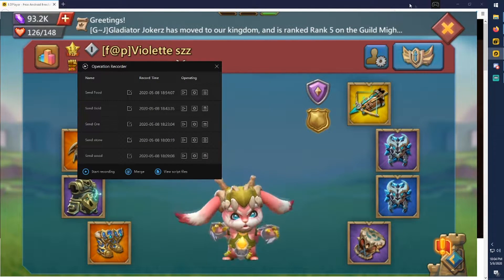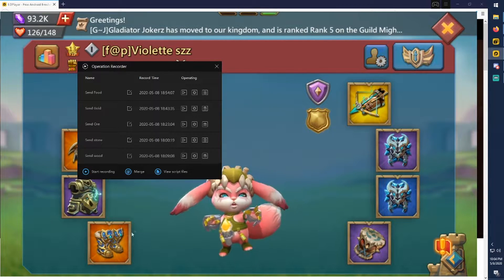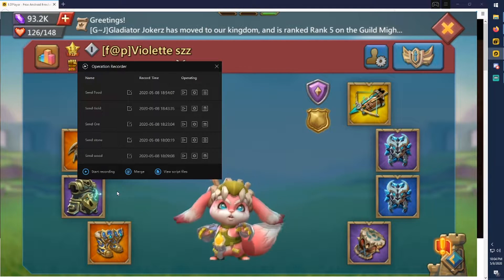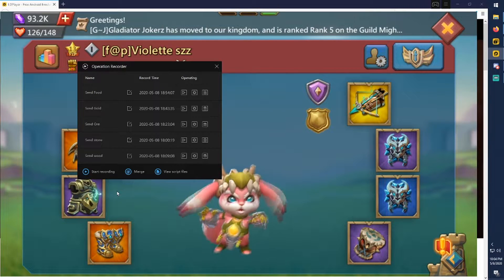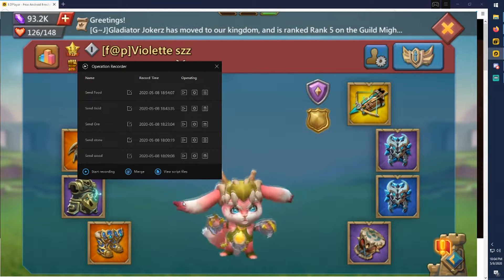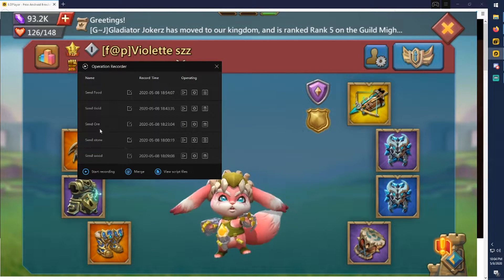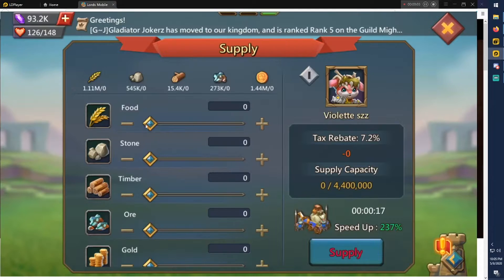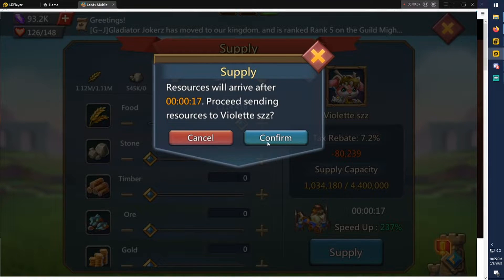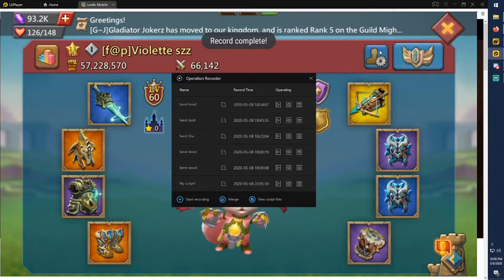When you start recording, you'll see a pause and a stop button in the top right area. Don't click as fast as you can because it will mess up the mechanics — the game has a check where if you click too fast it'll stop you and give you a prompt. So you're going to start recording, click on the profile, go to settings, select whatever resource, drag it to the very end, and then hit supply, confirm, and stop recording.